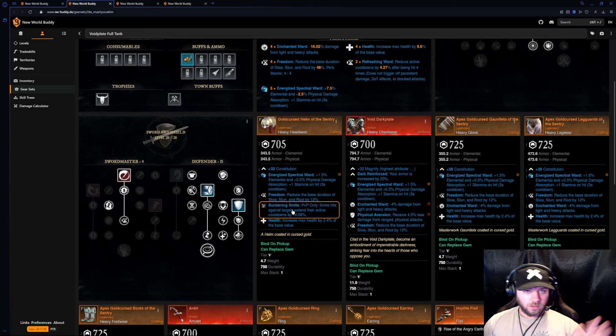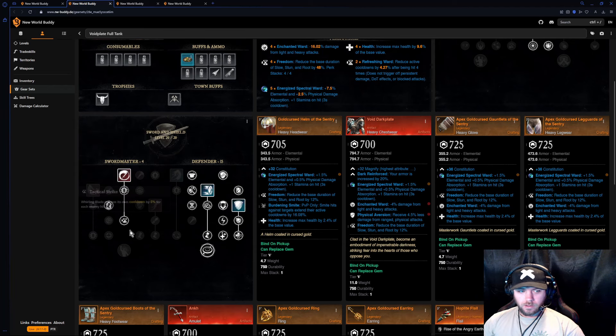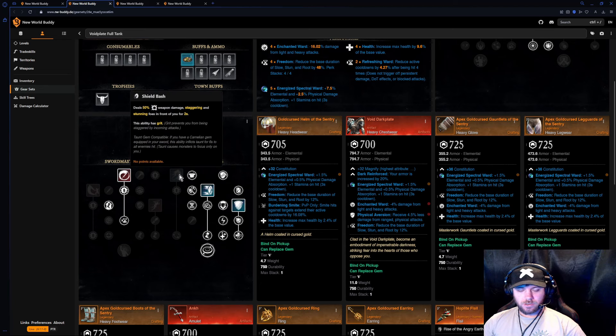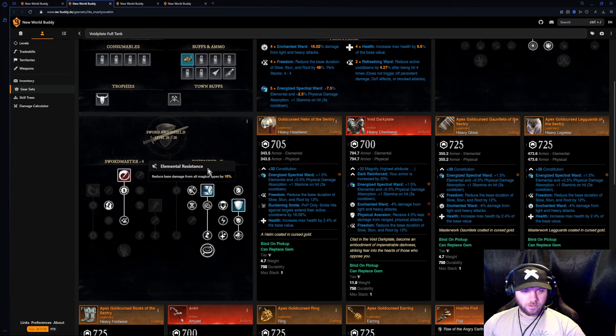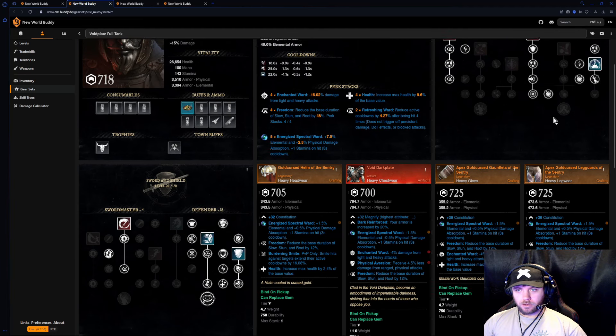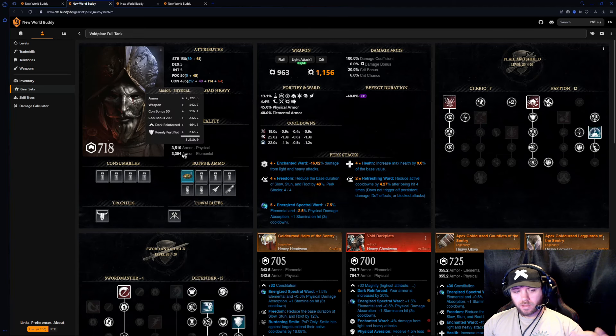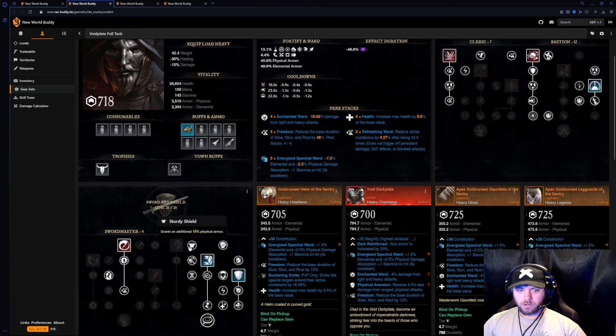Now we're getting to the part people are going to have big problems with — let me cook. For Sword and Shield I chose Whirling Blade because when you're in heavy it inflicts a weaken, and with CDR you can keep applying weaken. You could go Shield Bash but as a utility tank you don't need to CC things, you're just trying to be there, be annoying, and help your team. I chose Sword and Shield and Flail because I think the flail perk — 15 percent additional armor — operates when the sword isn't slotted. Then Reinforced Vitality increases your max health by 25 percent of your physical armor rating while flail is equipped, giving you a big chunk of extra HP. Even if it doesn't work that way, it's still a good perk.